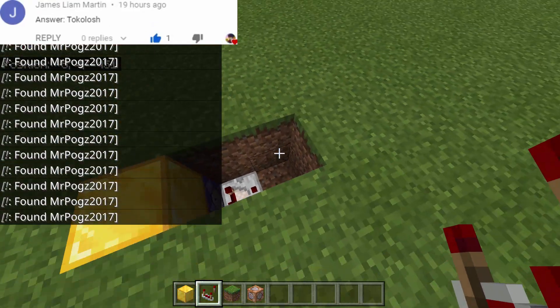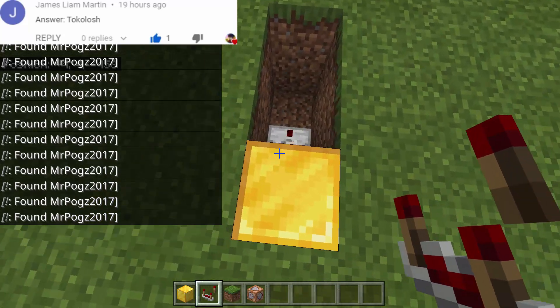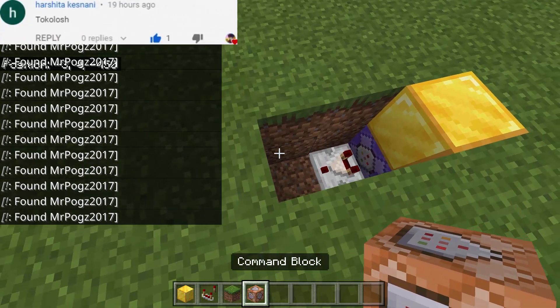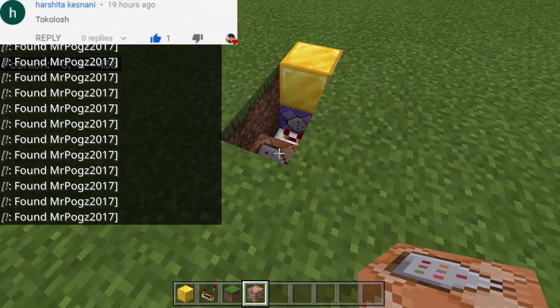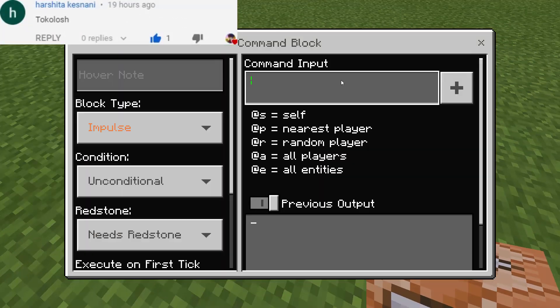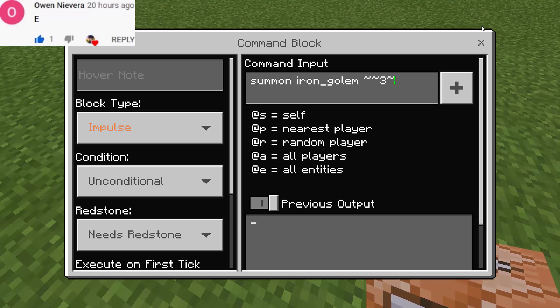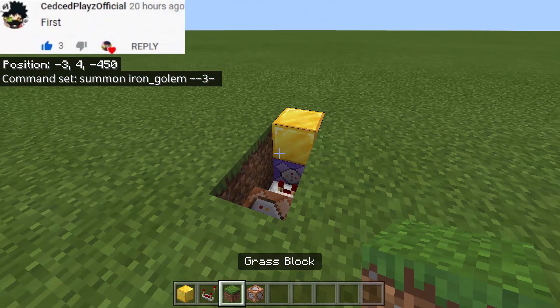Put the redstone comparator facing that way. As you can see, whenever we stand here the redstone comparator activates. Then we put another command block and type the command: summon iron_golem, using these coordinates right here.